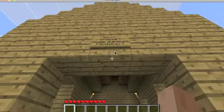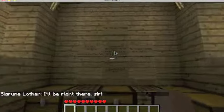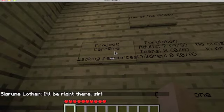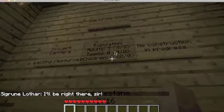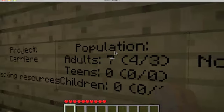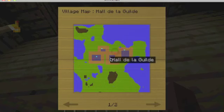It tells you the population and also tells you the name — it's French stuff. So right now they need 16 cobblestone for their next project. They are lacking resources, so no construction is in progress. I think this means four men and three women — seven adults. If you right-click the map of the village, it will show you a map of the village, and then also show you the map key.